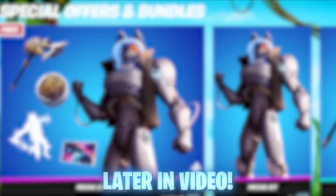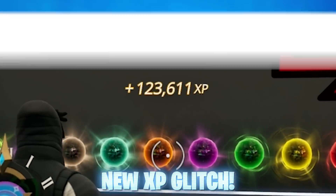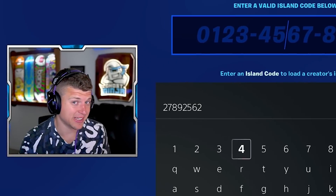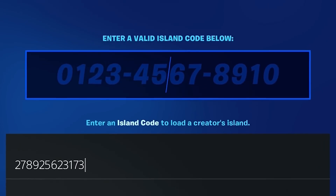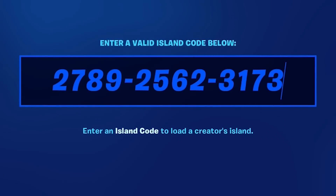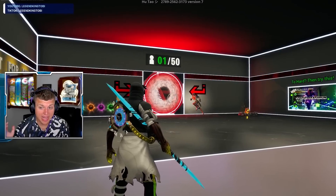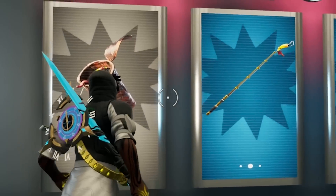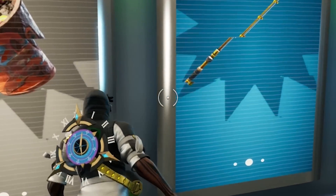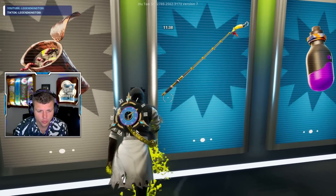Before I showcase the free bundle today, let's show this simple XP glitch quickly so you can be AFK while you level up fast. Here's the XP glitch you guys need to try: enter the code 3-1-7-3 and you'll be able to enter this brand new insane map. Once joining the map, head over to the left side where you see the rusty can and the fishing pole, and simply do an emote right there.